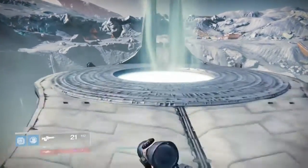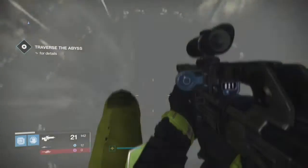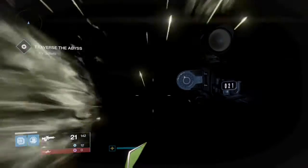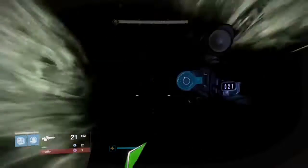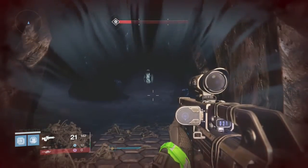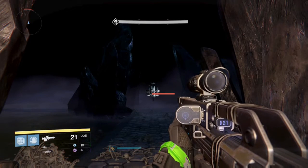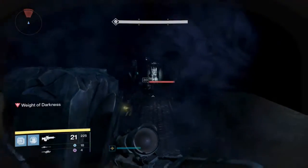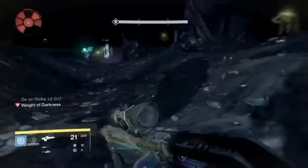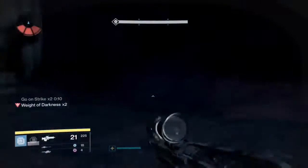Now it's time to go down to the Abyss. Jump down in the hole — down the rabbit hole. I almost feel like Alice in Wonderland, only it's more like Alice in Hell. Welcome to the Abyss. Let's run it and basically try not to stop as much as possible. Try to run around things, dodge around them, and make sure your weight of darkness is at least down a bit.